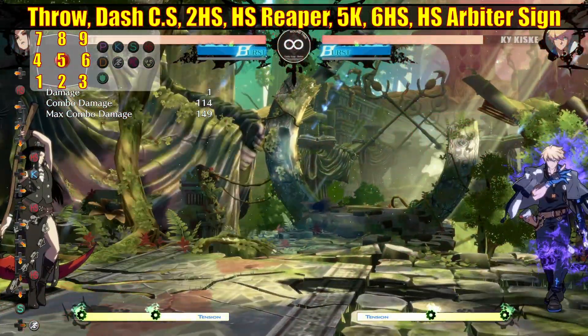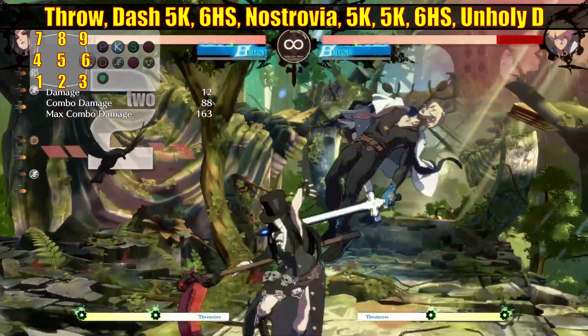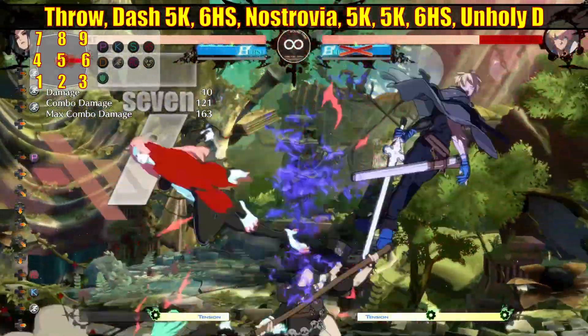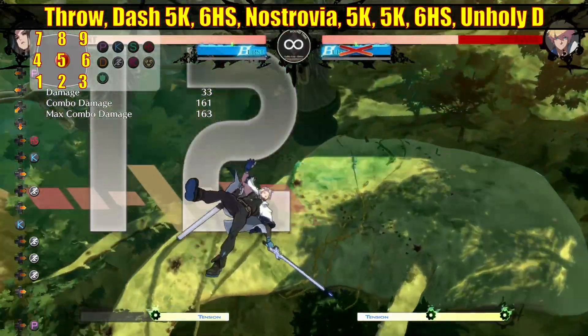Testament didn't really get a lot of changes this patch. The 6P got nerfed slightly — it has more recovery — but it's still a strong button so it doesn't really matter too much. 6H does a bit more damage. Grave Reaper does a bit more damage, but the big one is obviously the new Dane State throw routes.